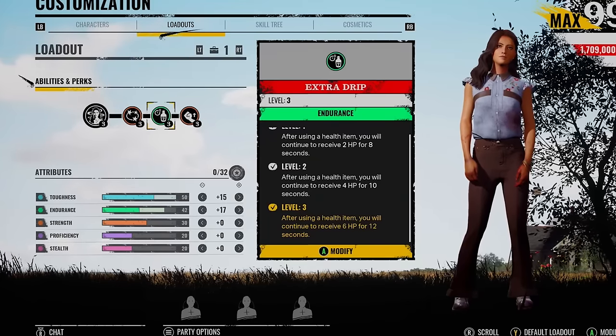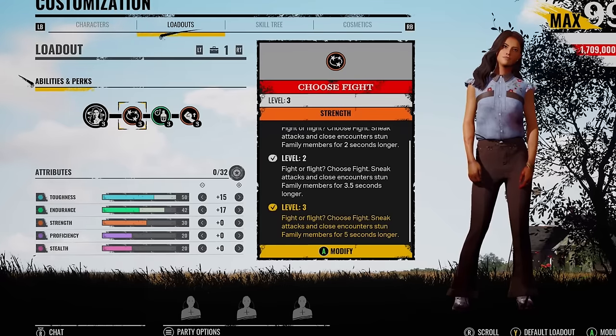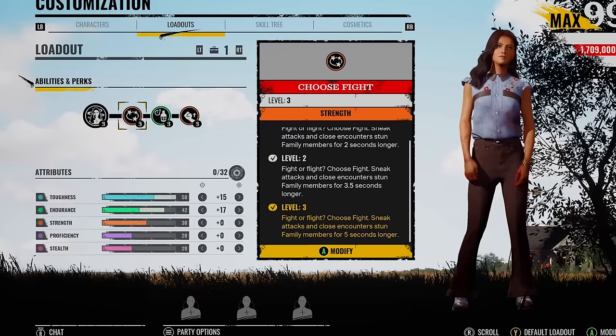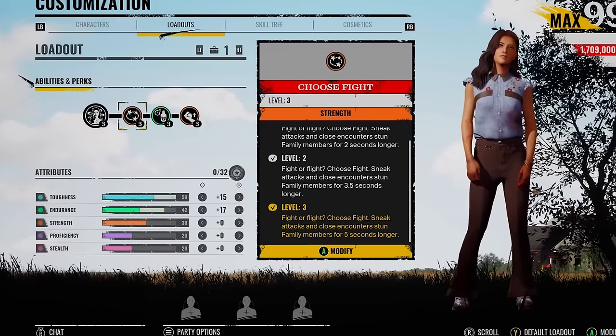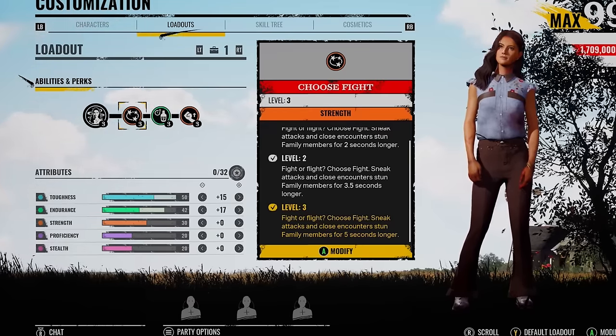I ended up getting some really tense games with this build - I think you guys are going to like them. Let me know what you think about this recent update, how they've actually fixed this perk, because I know the community's really split 50-50 where you've got one side who absolutely hates close encounters, cannot stand them, and then you've got the other side who just likes it. Let's test it out with Ana - let's go.